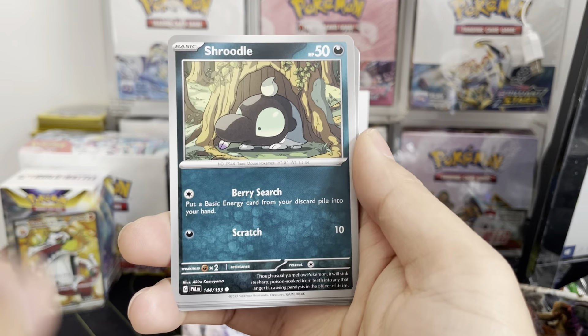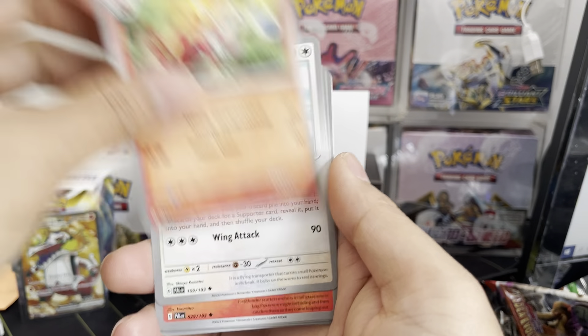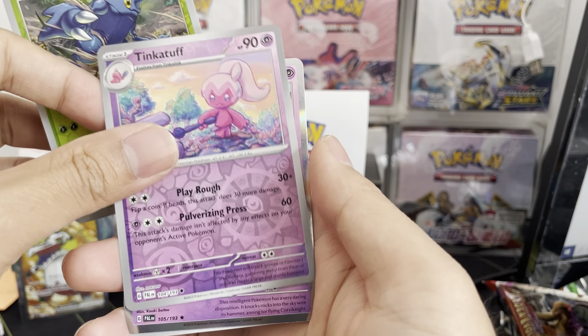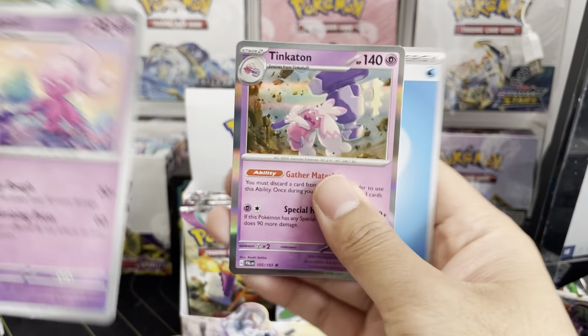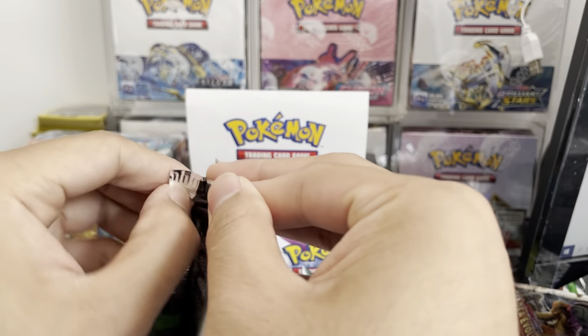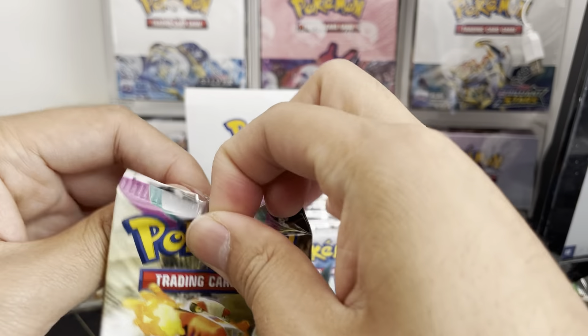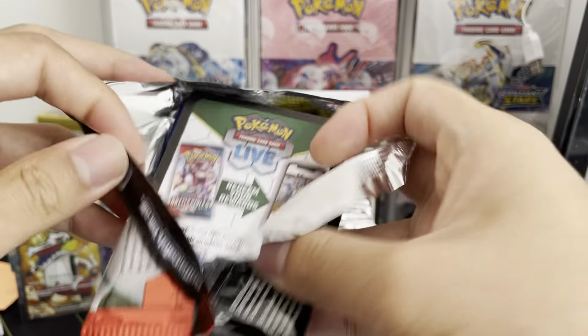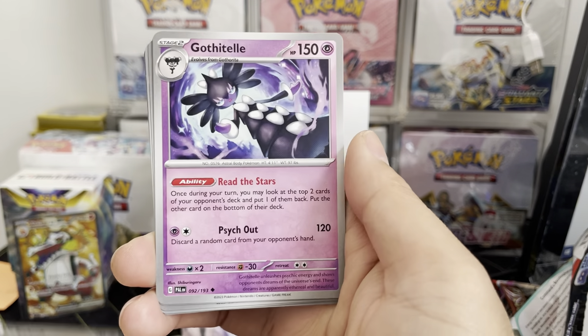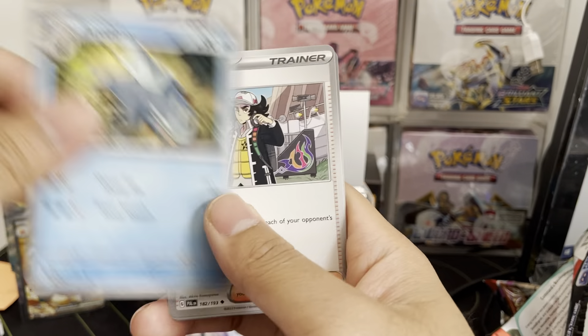Blattro, Tinkatink, Schroodle, Luvdisc, Brock of Lore, Pelipper, Fletchinder, Heracross, Tinkatuff, and a Tinkaton. I feel like we're going to get some fire towards the end here, because we've gone through quite a few packs and we only got one full art. Pikachu! Love that other feature in this set. I think finally there's not a Charizard in this set.